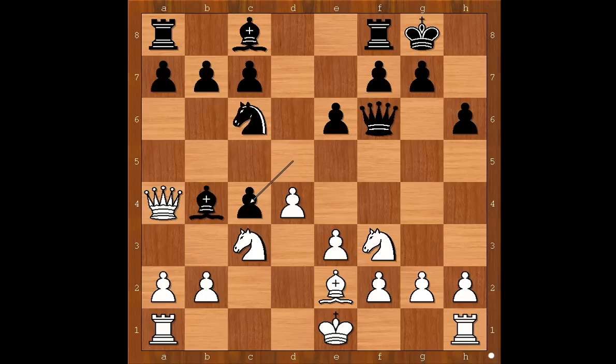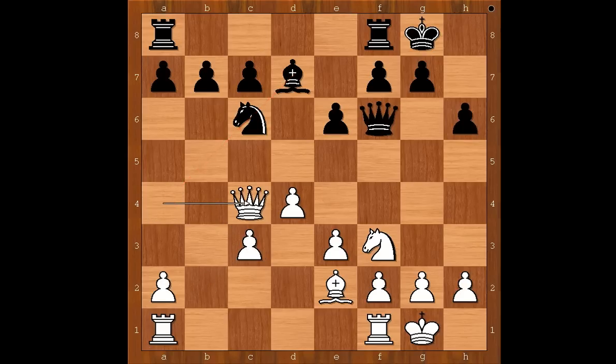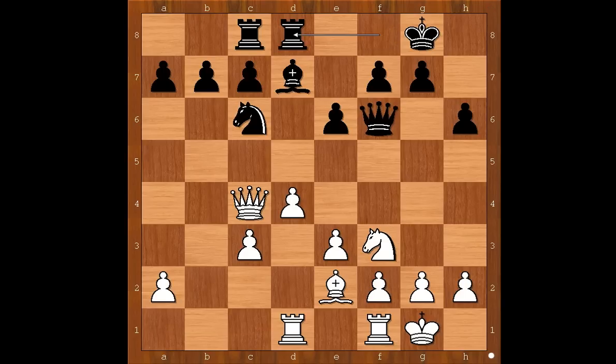Bxe2, dxc4, and Aronian castled kingside too. Bxc3, Bd7 is the most played move. Bxc3, Bxc3, Bxc4, Qxc4, Rxc8, intending c5 of course, after moving the knight first. Rook from a to d1, rook f to d8. White to move.